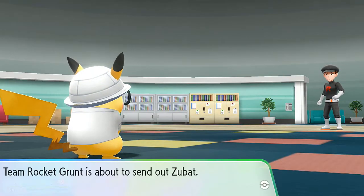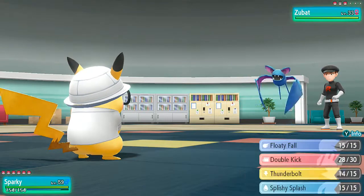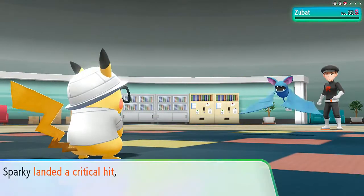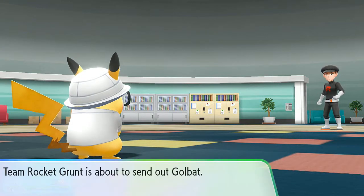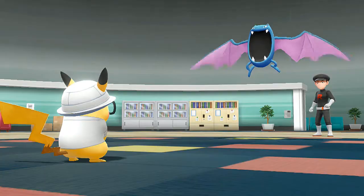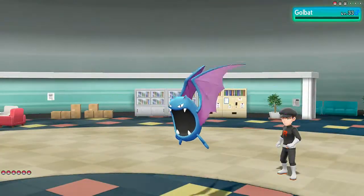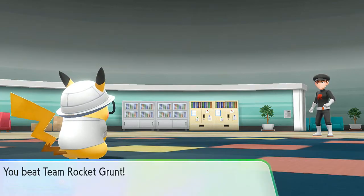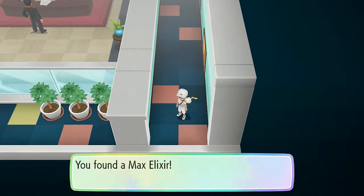He sends out Zubat — Thunderbolt takes it down. Then Golbat — another Thunderbolt, Golbat defeated! Pikachu showing us some good love. Team Rocket grunt demolished. Is there anything else around here? There's an item right there — a Max Elixir. We've defeated every Team Rocket member on this floor.